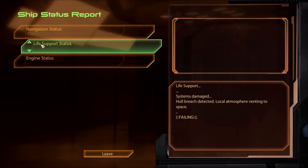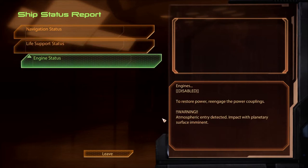Life support systems damaged, hull breach detected, local atmosphere venting to space - failing. Engine status disabled. To restore power, re-engage the power couplings. Atmospheric entry detected - impact with planetary surface imminent. Re-engage the power couplings.